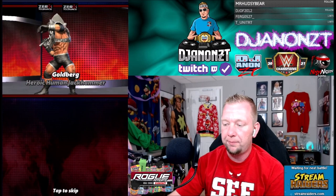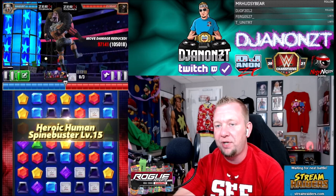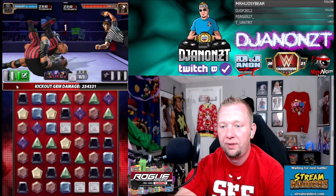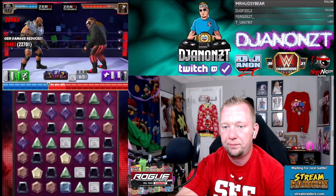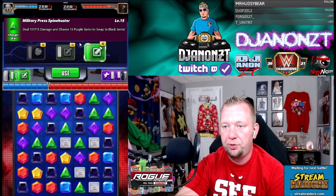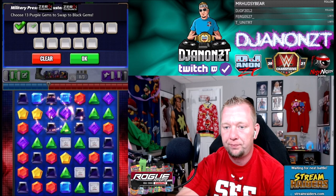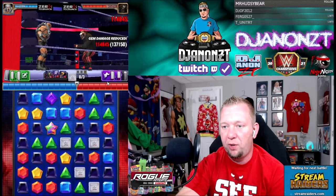He takes the helmet off but leaves the shoulder pads on. Going 11 random — dealing 89,000 there. Nice spinning spine buster. We filled up the black move right there. He kicked out. Now choosing 13 purple gems to swap to black gems — that's 101,000 damage with that move damage metal on there. Not bad. That's all we got for purple gems. Works well against Bray Wyatt because he needs purple.